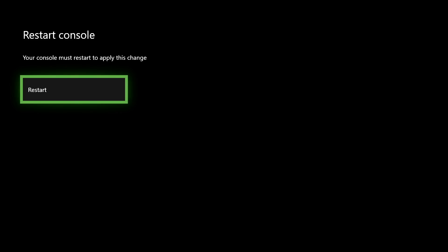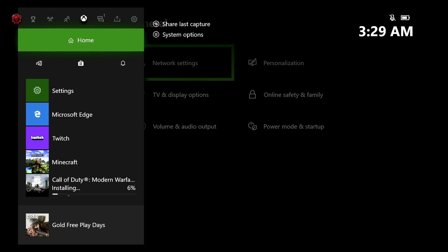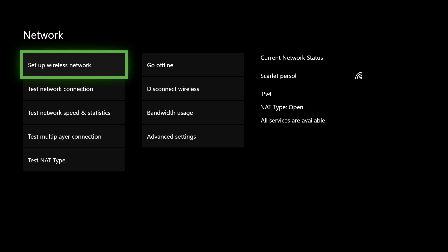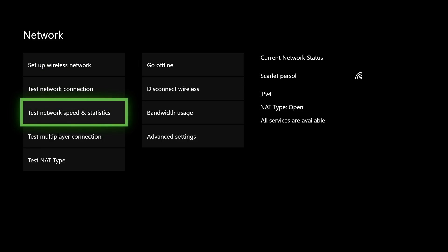Clear the alternate MAC address — it will ask you to restart your console. Don't worry, you won't lose any save data or anything like that, it's safe to do. After restarting, go back to Network Settings and test your network speed and statistics.